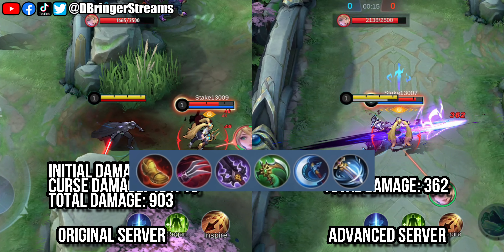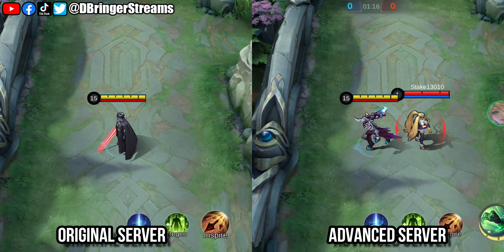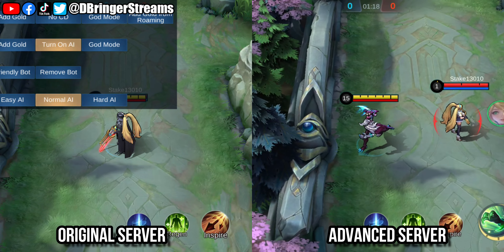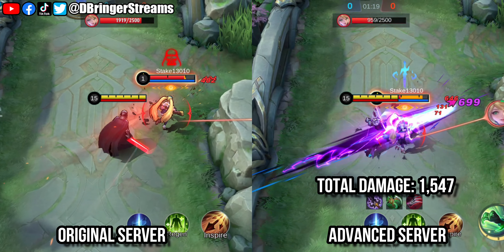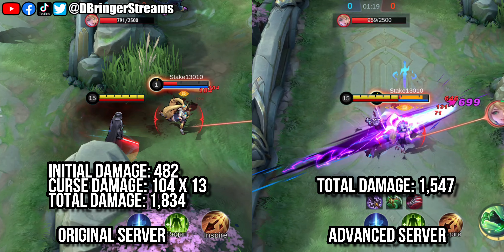To keep things fair, we equip both versions with the same set of items. Same as earlier, the original server version's total damage is far greater than the one on the advanced server — but that is only if the player is foolish enough to move around. Against players who decide to duke it out with Argus instead of running away, or against stationary heroes, the advanced server version is the clear winner.